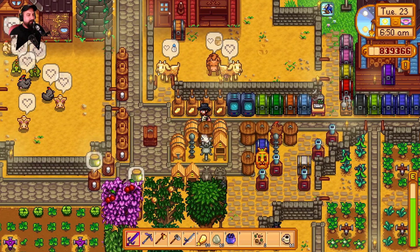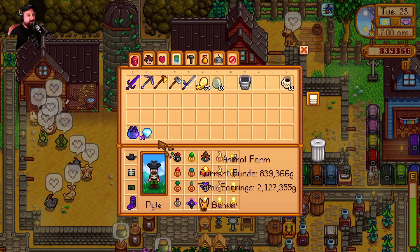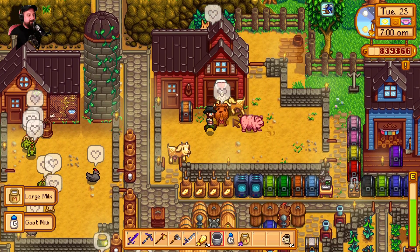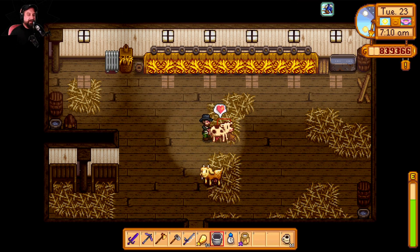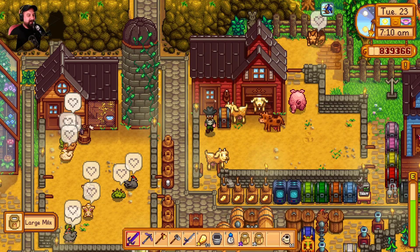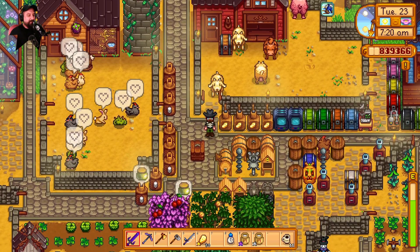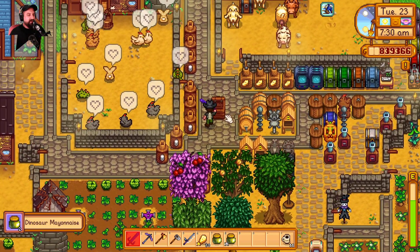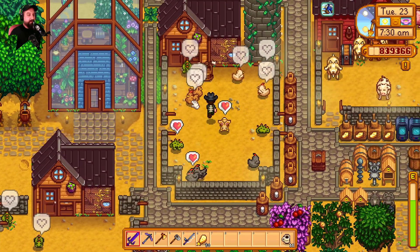The crystallarium is dropping off a sweet sweet diamond for me. Let's sell those and collect all my animal stuff. I do have to fix Willie's boat — that's the other thing we're working on right now. Willie's boat will take me to Ginger Island, and in no playthrough I've ever done have I actually been to Ginger Island. I really want to see some of the cool stuff you can do there.